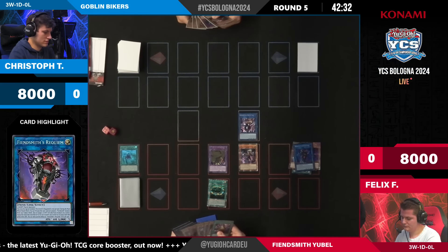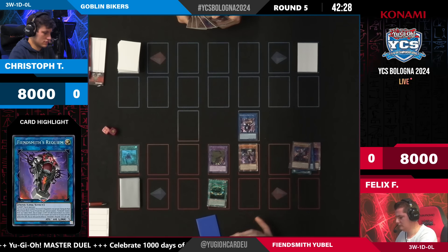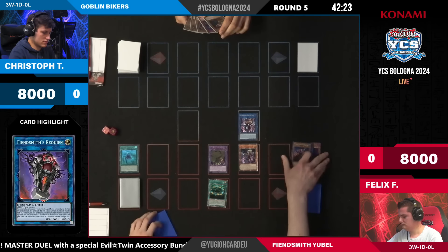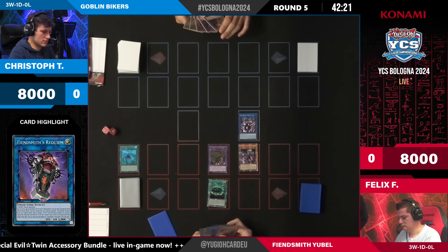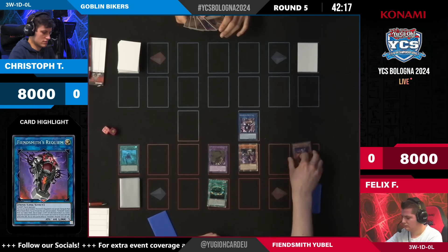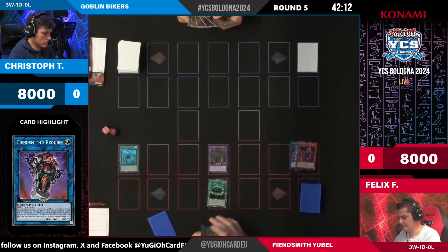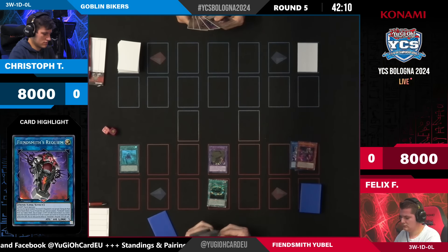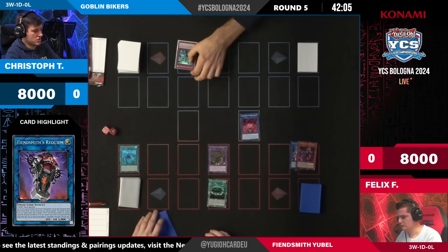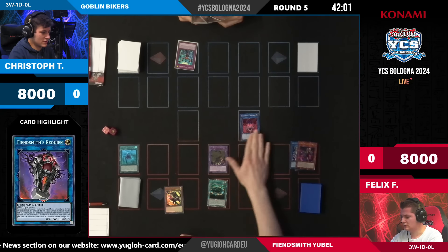There is a trap card in Christoph's hand — this might be an Infinite Impermanence. At which point are you going to want to use it? Are you going to use it on the Lacrimar? The Engraver is already in the graveyard so I think that point has passed. Maybe on Sequence isn't that bad. Possibly there's also a Nibiru next to it in hand — the combination of Impermanence on the Phantom and then Nibiru after could be great, but it's just going to be bad.